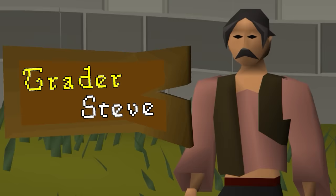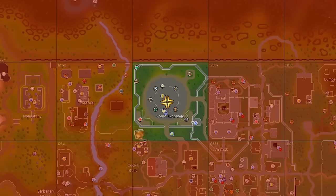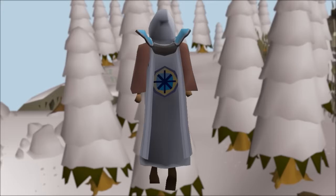Welcome back to another episode of Trader Steve's Journey Across Gielinor, collecting as many rare items as he can get his grubby little mitts on. Trader Steve is starting in the Grand Exchange chunk, but for every new rare item worth more than 1 million he adds to his collection, he can unlock a new adjacent chunk. His ultimate goal: obtaining a quest cape.